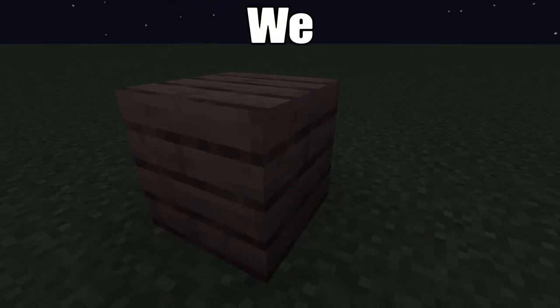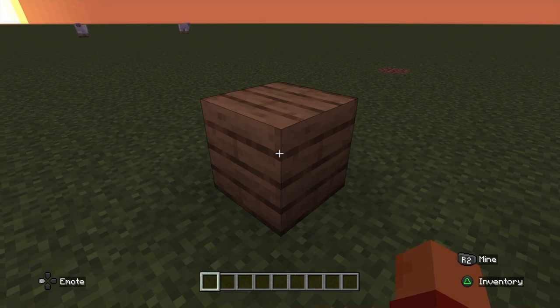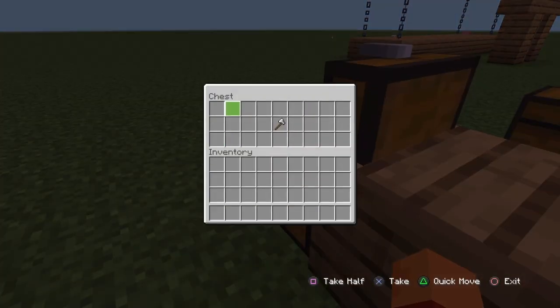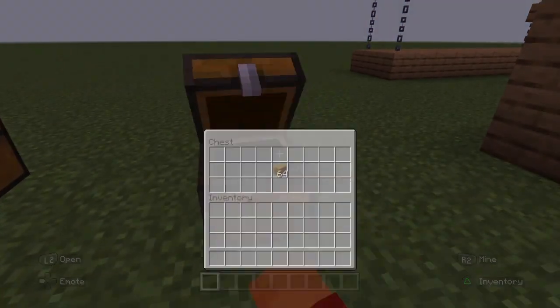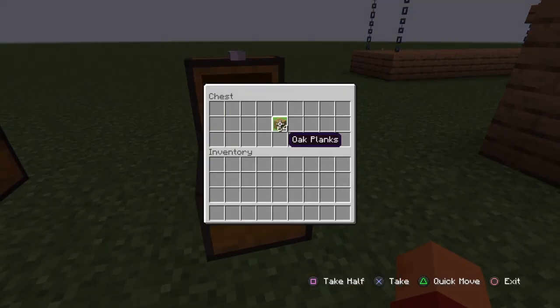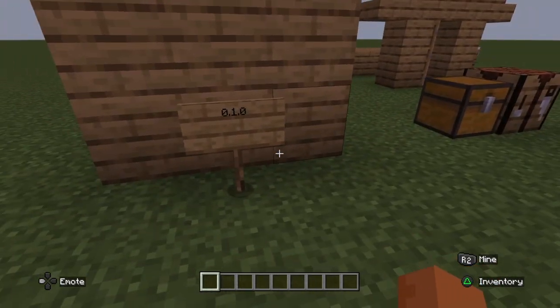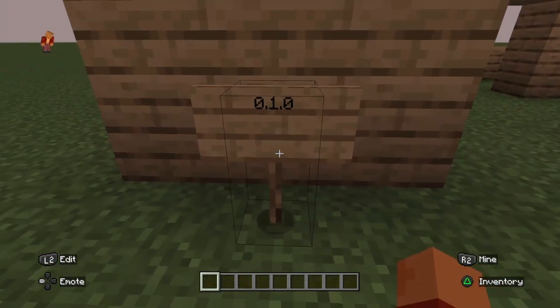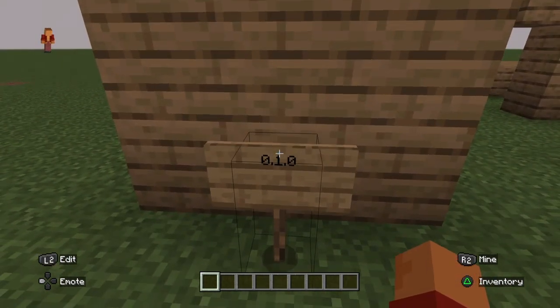We'll be talking about one of Minecraft's oldest blocks: the oak planks. This block is a full block, as you can see, and you need an axe to break it. It can stack up to 64 blocks in one inventory space. This block was added all the way back in version 0.1.0, which was before Minecraft was named Minecraft — when it was called Cave Game.